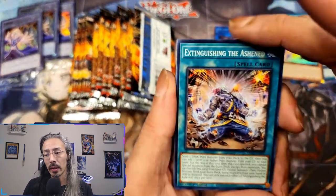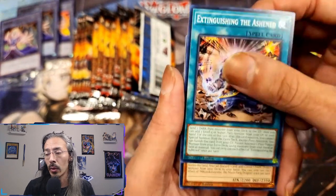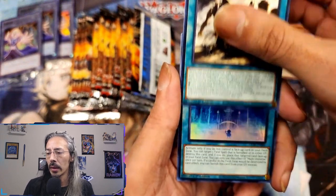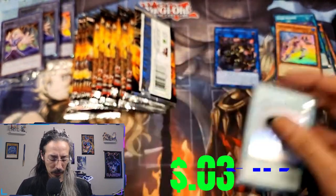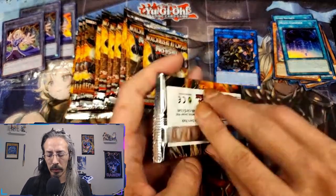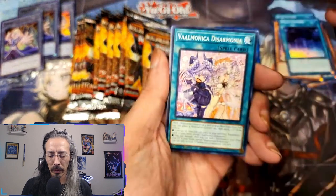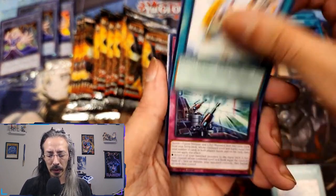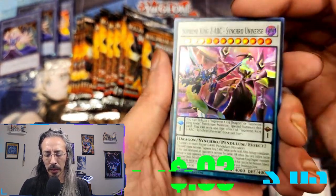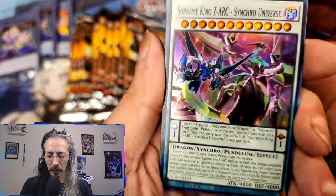I can't wait for last night's Whatnot stuff to get in — I wound up getting a QCR alt art Droll and Lock Bird and it is so pretty. Ancient Gear Advance and Multi-Universe. Got Disarmonia, Disarmonia, Disarmonia, Disarmonia, and In Papa's Footsteps.